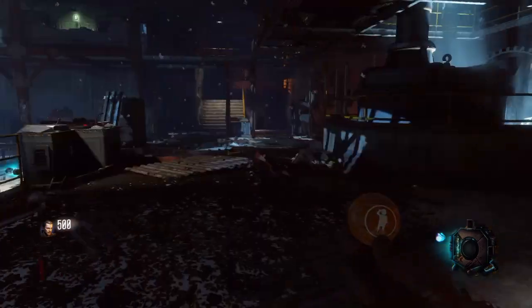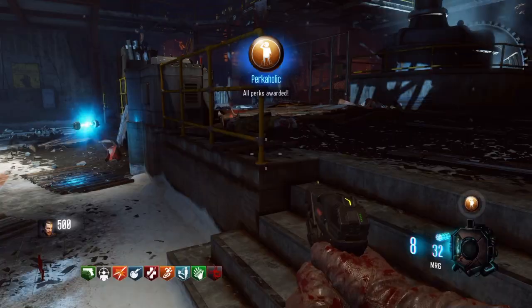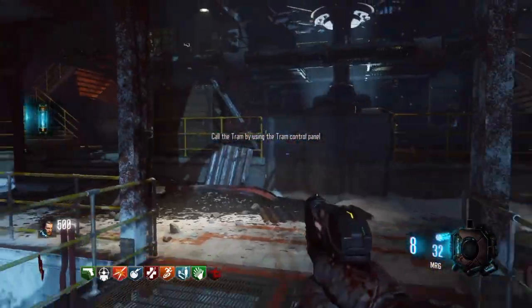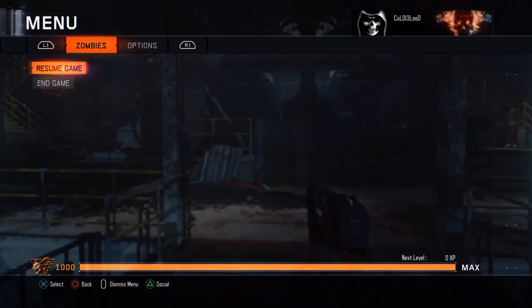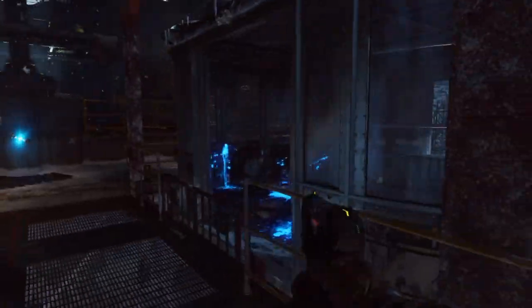Hey everybody, ColdBloodFTW here, and I have some free gobble gums for you. A couple of people in the community were asking me what this is, so I searched into it and thought I'd make a quick video. I'm going to show a screenshot here — this is basically what happened when I went to start up a zombie match today. I just started it up and it said this right here.